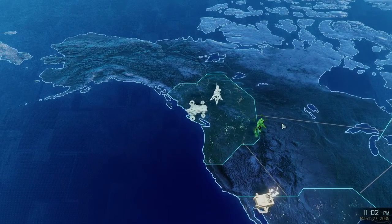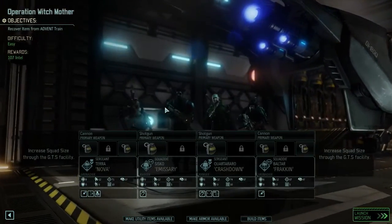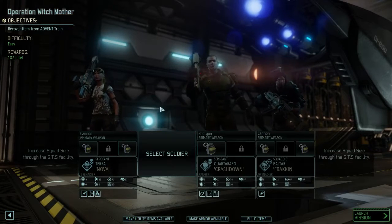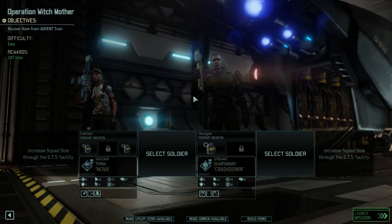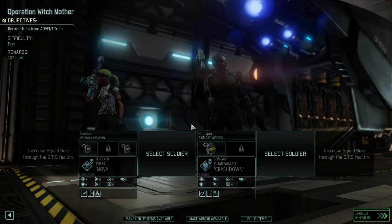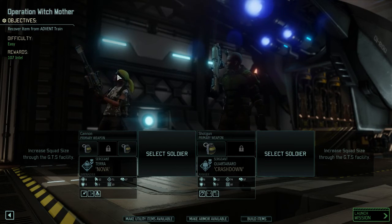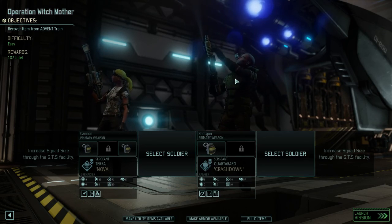With that being said, go for the intel. The black market should be there soon so we can buy some supplies and maybe some other goodies. We're heading out to Operation Witch Mother next time — we'll recover an item from an Advent train and earn some intel. See you then.